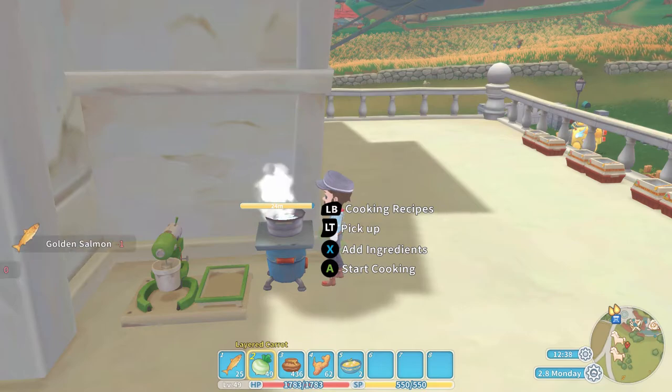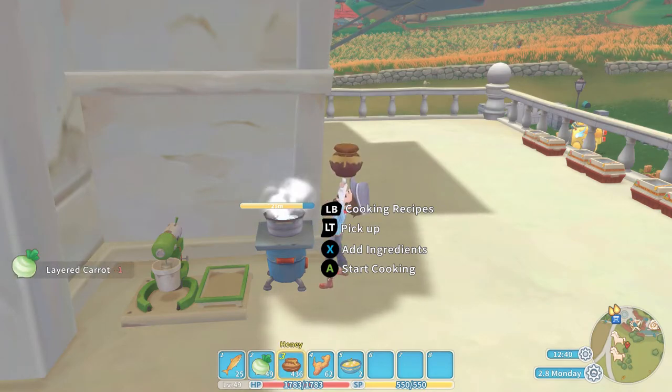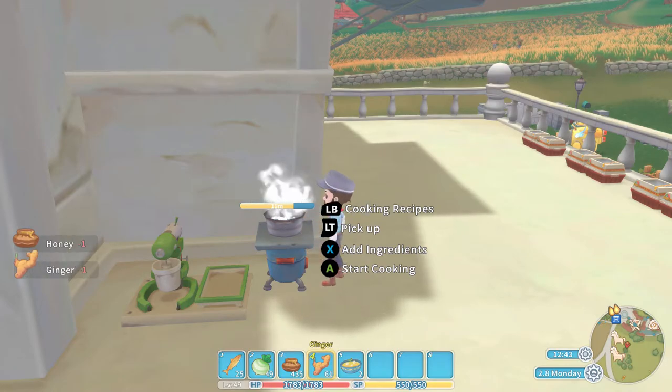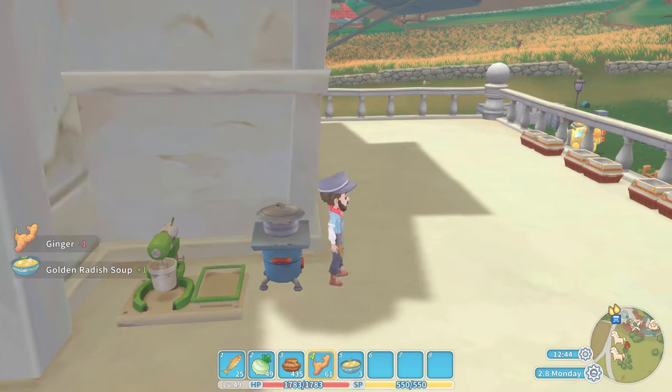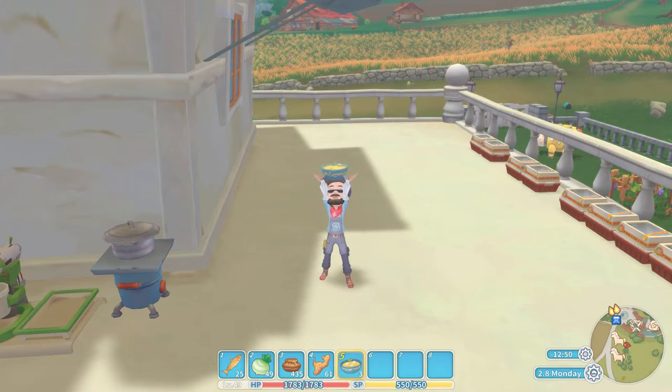Here is the golden salmon — we are heating our house up now. In goes the layered carrot, in goes the honey, and of course in goes the ginger. Press the A button, start cooking, and once again out pops the golden radish soup.